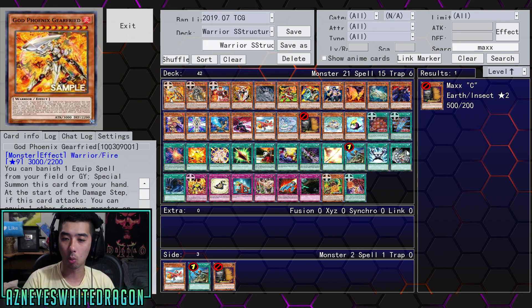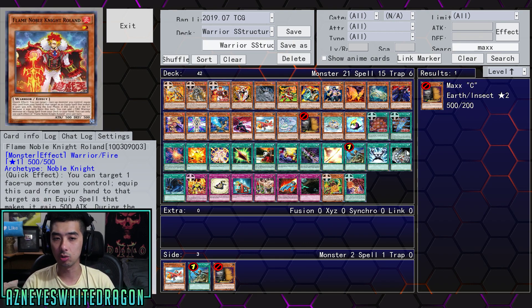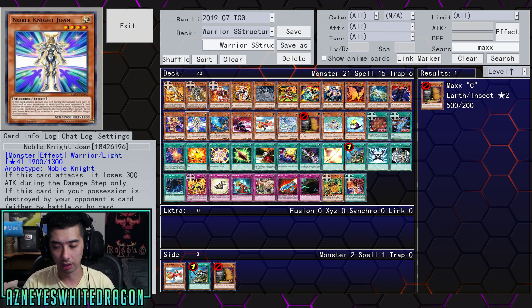The only card that's going to be really worth anything in this, for the most part, is going to be God Phoenix Gear Freed. Roland can be a great addition to maybe other equipped decks, but for the most part, most of the stuff is just filler.